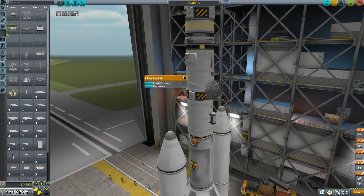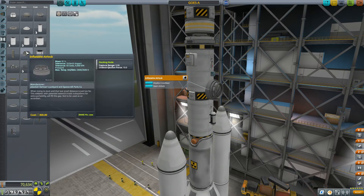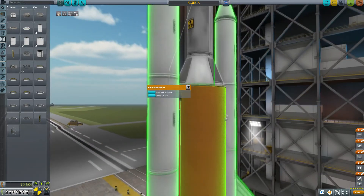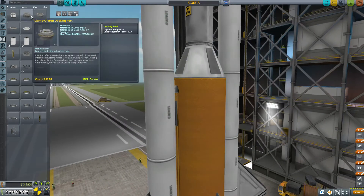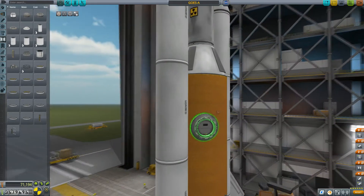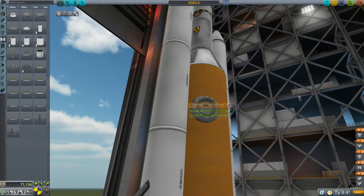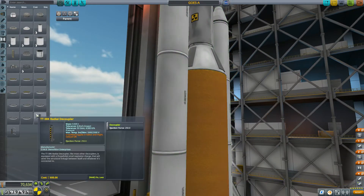My first thought when I read the description was that this could be great for when you've got a docking port that's sort of nestled inside of your design. The description says 'when that last distance is just too far, fill the gap.' So it seems like you open it and then you can dock to it. Lots of times your design might have a docking port right here with something big in the way, so if it can extend, that would be great.